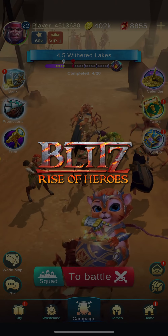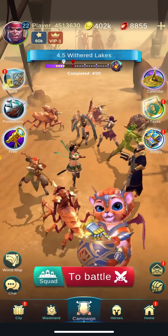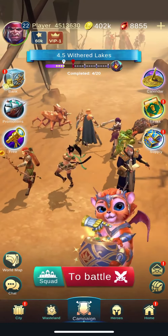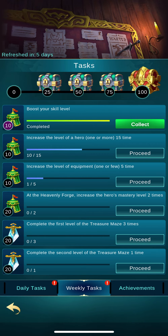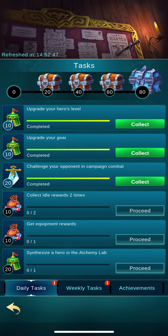What is up people, this is Wolf and welcome back to Blitz: Rise of Heroes. Today we're going to talk about tasks. There's a lot of things happening on screen right now but let's focus and go into tasks. I tap it now and I can see that I already have several things I've accomplished today. Looking at the daily tasks at the bottom, I also have weekly tasks — of which I've completed one — and then I have my achievements.